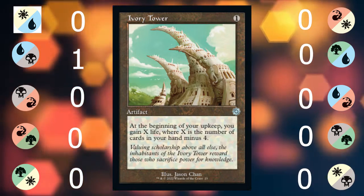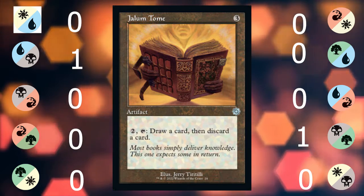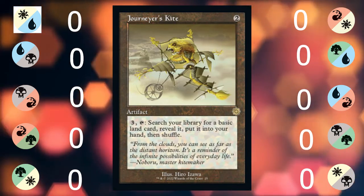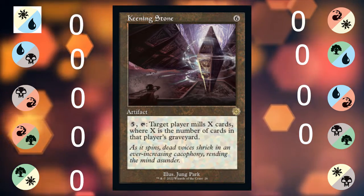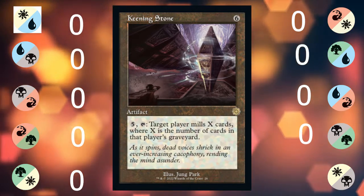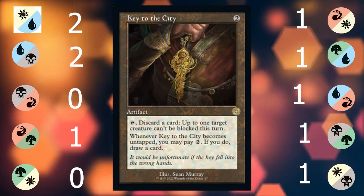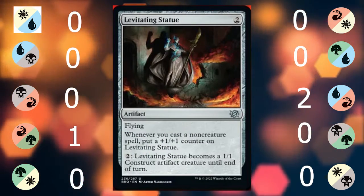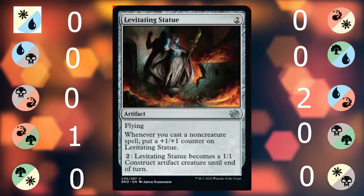Ivory Tower rewards you for not playing Magic by letting you die less quickly. Jellum Totem is pretty cool for the blue-black deck but otherwise it's kind of a pass. Journeyer's Kite is a bad land finder. Keening Stone punishes self-mill decks hard. Key to the City makes your big boys unblockable, fills the graveyard, or draws you an extra card. Levitating Statue is like the Watcher from Marvel — doesn't do anything until the plot says so.